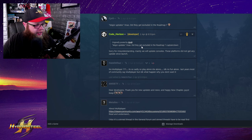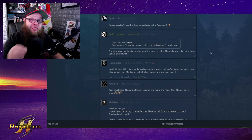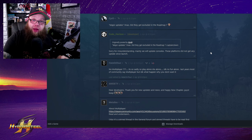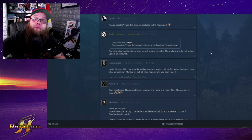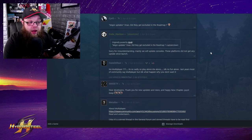The only content added to Gold Rush since launch has been either leaderboard stuff or the three pound 99 pack — the Frankenstein and tier 5 equipment. It wasn't free. Now there's Code Horizon replying on Steam: 'Sorry for misunderstanding — we will update consoles. These platforms haven't received any updates since launch.' Since consoles were allowed to play Gold Rush, there has been no update for console — because the old team just didn't care about console players.